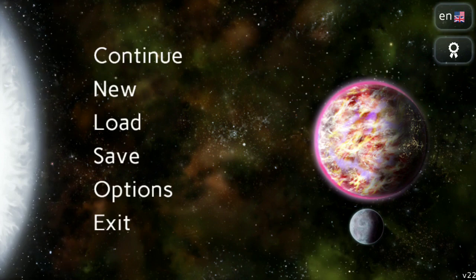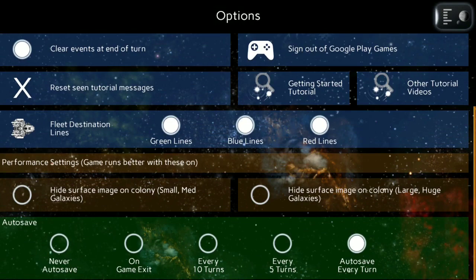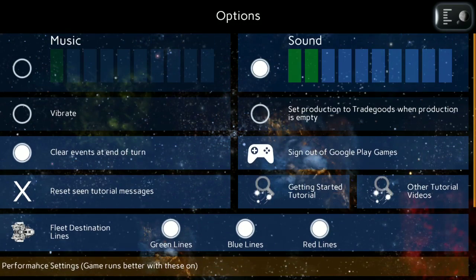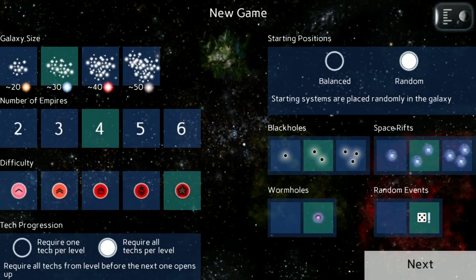To start off, I'm not sure if we added any new options — we have. You can turn on the fleet destination lines in different colors. If you go to a new game, you can see a few new options for starting a game. We've added in random events.